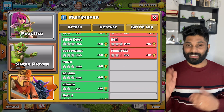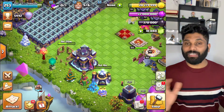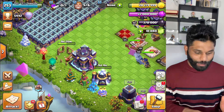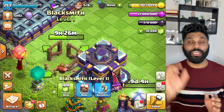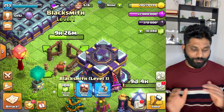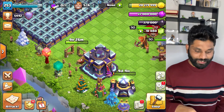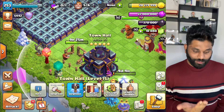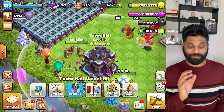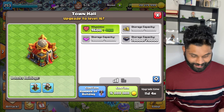That is Town Hall 16, and I have a last upgrade that is fully maxed. I need to go to Town Hall 16 — the cost is 1,60,00,000. I have to go to Town Hall 16 and upgrade the armor.